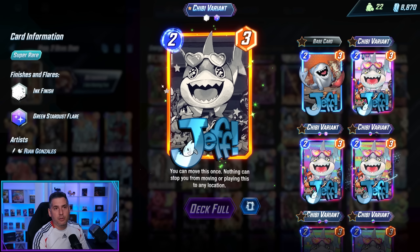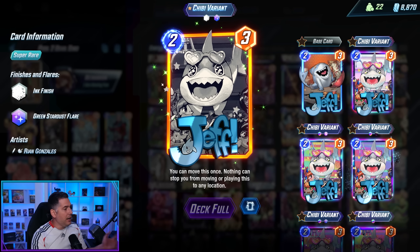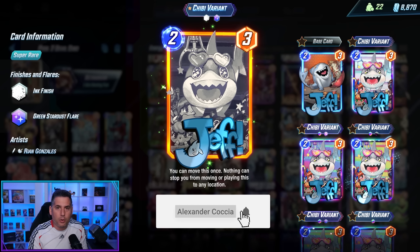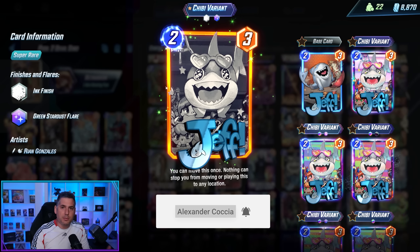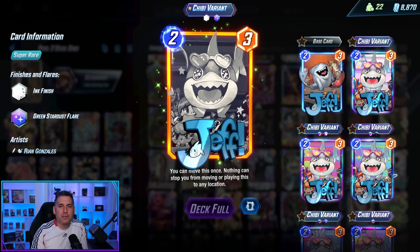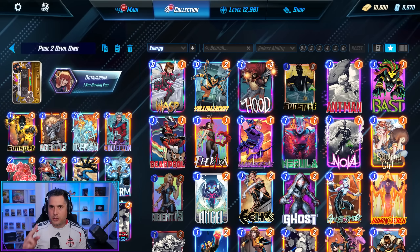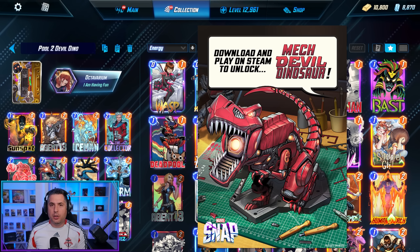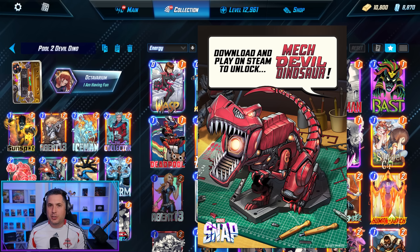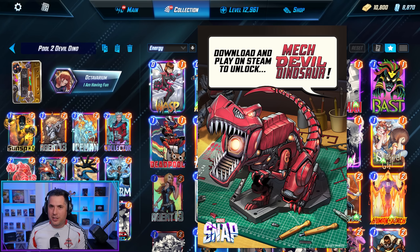There is a lot to love in how you can organize your collection — pick your favorite variants and, most importantly, enjoy the game. This is an absolutely fantastic game with fantastic cards, and I think you're really going to enjoy it. If you're interested in more Marvel Snap content, I've got a ton more for you — subscribe if you haven't already. I do weekly meta guides and tons of videos every week. Use my link in the description to download the Steam version of Marvel Snap and earn yourself an exclusive Devil Dinosaur Mech variant. Thanks for watching and we'll see you in game.